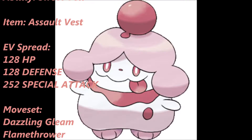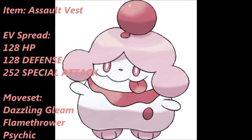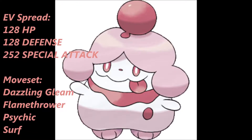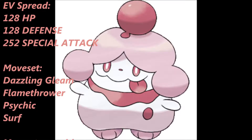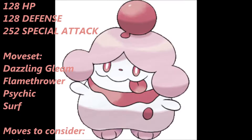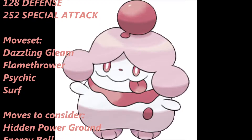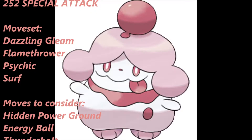Now as for the moveset, take a look at the variety. It gets Dazzling Gleam, which is a weaker version of Moonblast, and this move hits both opponents in doubles battles — it hits multiple Pokemon on the opposing side, which is awesome. The next move is Flamethrower, which melts through Steel types, one of the types Slurpuff is weak against. And Psychic pulverizes Poison types that Slurpuff is otherwise weak against.